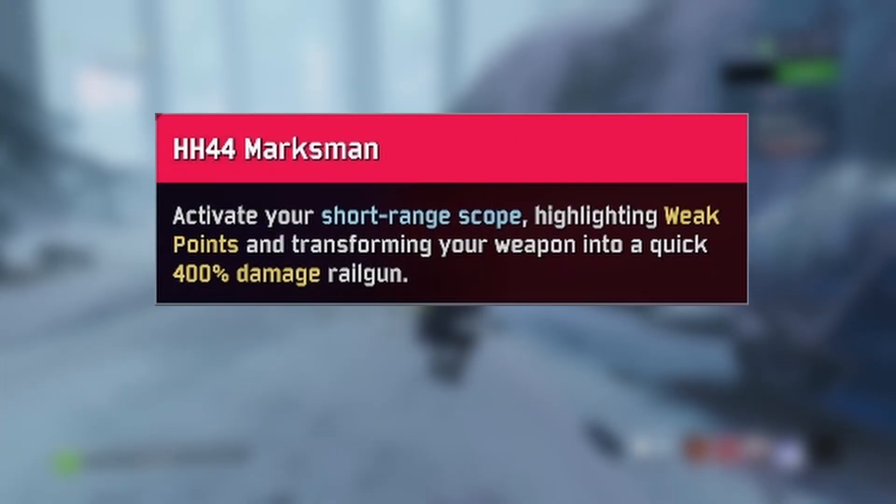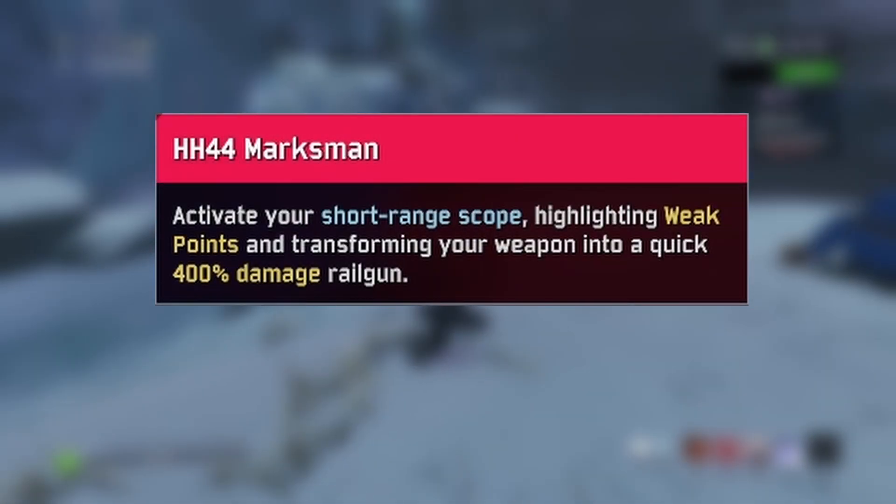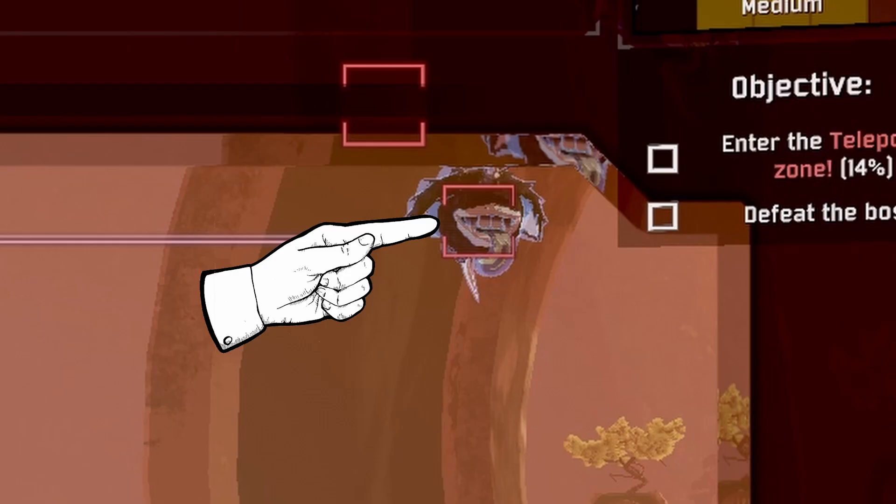First up is the HH44 Marksman. It's not too terrible to get, but it's still kind of a pain. For this one, you have to hit 30 weak point shots in a row. The weak point is the little red box that appears around every enemy when you scope in on them. Basically, all you have to do is shoot that 30 times.